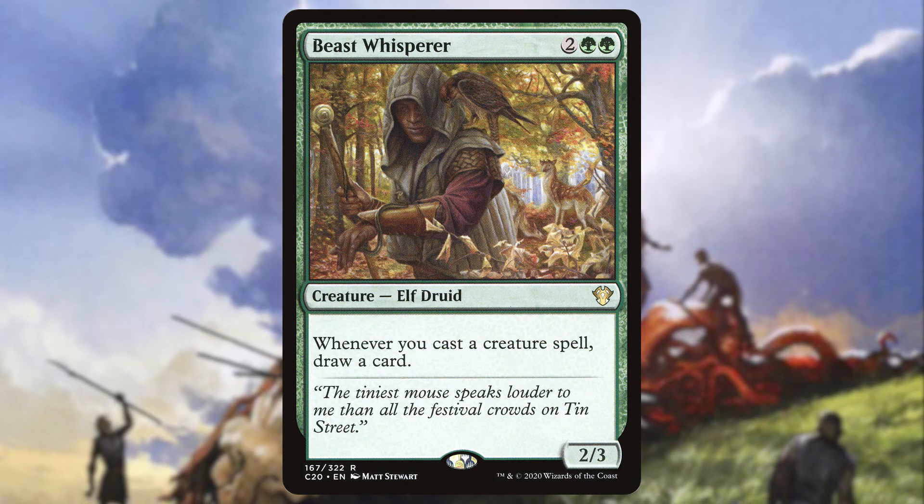Lastly, number 1 on my list — my favorite green card draw spell: Harmonize. Coming in at 40 cents, this 4 mana sorcery lets you draw 3 cards, plain and simple. No power requirement, no additional mana, no additional creatures to cast — just 4 mana for 3 cards. I slot this card into every deck with green I own, and at 40 cents you should too. It's cheap enough to help you get established in the early game, but not too costly where you can't cast it and have a follow-up play later in the game, making it extremely versatile. It always seems to give me that little surge I need every game. This card is perfect for every deck and I suggest you pick up a few — you won't be disappointed.